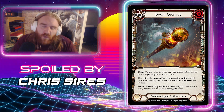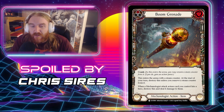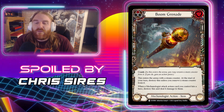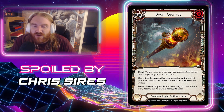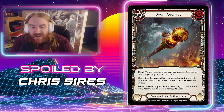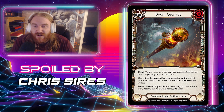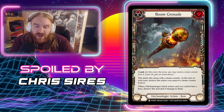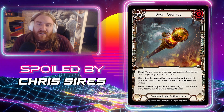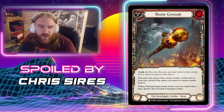From Chris Sires — the guy behind FAB Unsealed — we have Boom Grenade. It's a Common Mechanologist item costing zero. The red pitch version has Crank. This enters with one steam counter; at the start of your turn destroy it unless you remove a steam counter. When a Mechanologist attack action card you control hits a hero, destroy this and deal four damage to them — yellow probably three, blue probably two. Unblockable damage is pretty legit especially in limited. I could see even the red version seeing outside-of-limited play — if your mechanologist attack action hits, it's essentially a zero-for-four next turn.